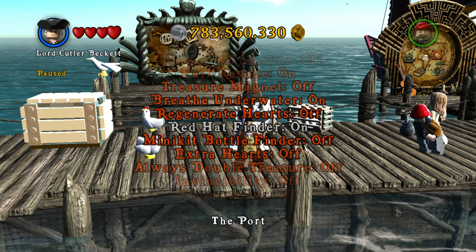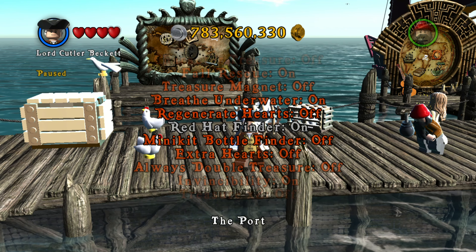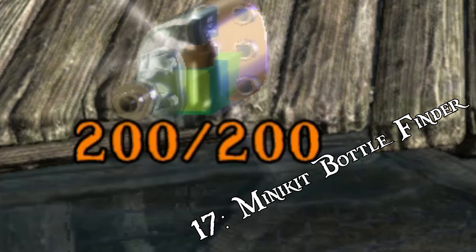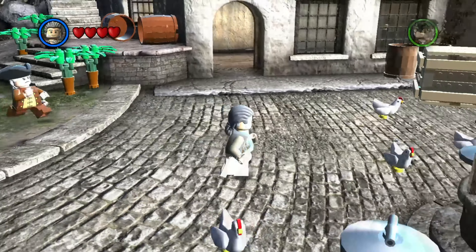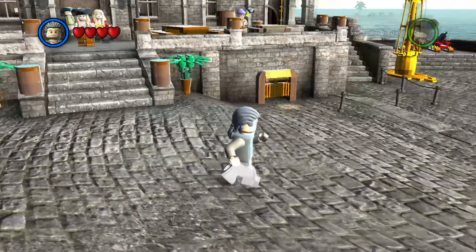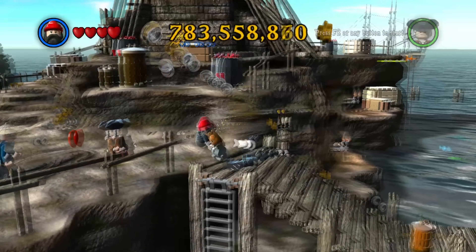Red hats are the things you find to unlock the extras for purchase. There are 20 throughout the hub world and this extra points them out to you. It seems pretty redundant - if you happen to find this one last, it would be completely useless because you would have all the extras available for purchase or unlocked already. Number 17: Minikit Bottle Finder. This works the same as the red hat finder but for minikits in levels. Since there are 200 minikits as opposed to only 20 red hats, the minikit bottle finder is automatically more useful.